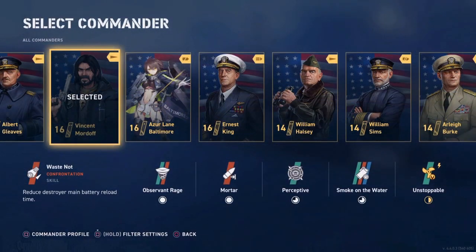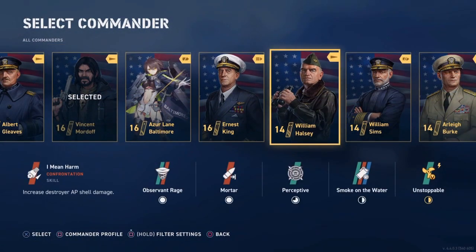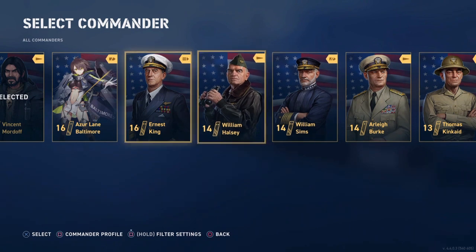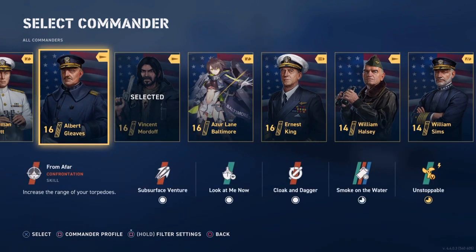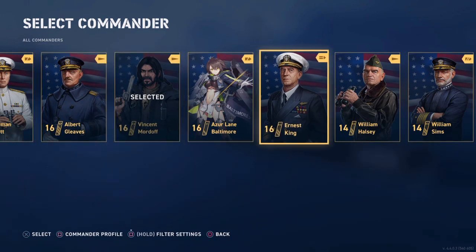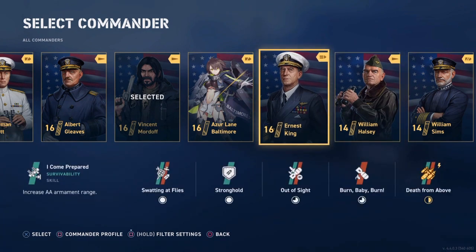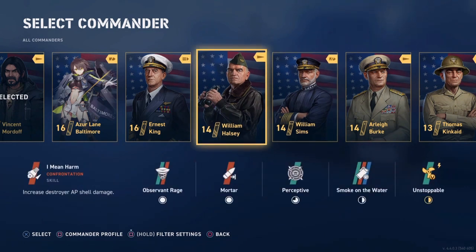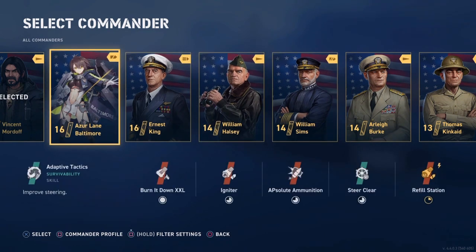I've selected Vincent Mordoff, but you can see you have other options here for American Destroyer commanders like William Halsey and Arleigh Burke for gunship commanders. You could also try Albert Gleaves, but this is definitely not a torpedo boat. You will definitely be wasting your setup and time with Albert Gleaves because of the very slow torpedo speeds. So if you don't have Mordoff, you want to go with either Halsey or Burke. Halsey is probably the closest to Mordoff as far as the specs.